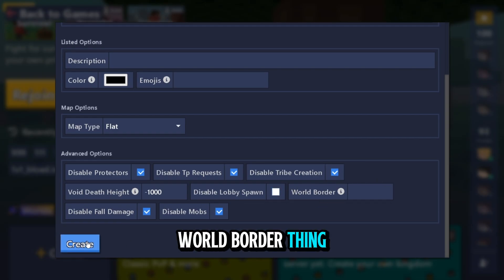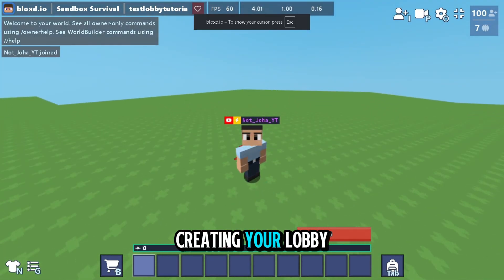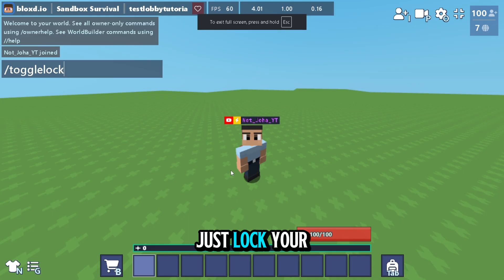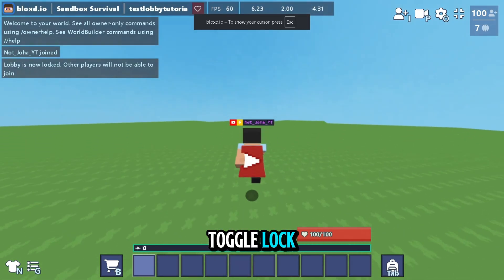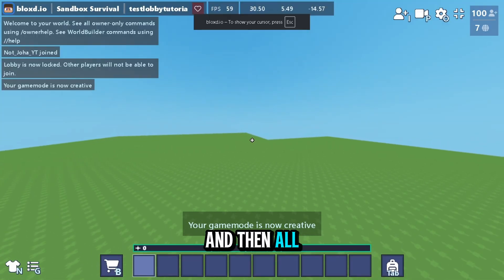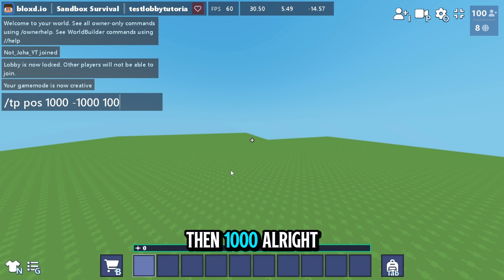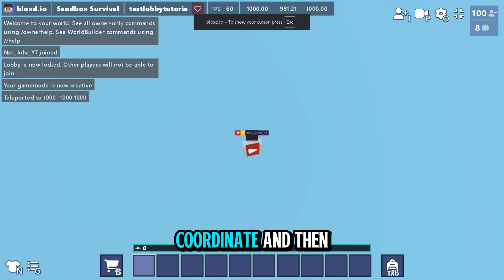After creating your lobby, first lock it using /toggle lock so no other people can join and disturb you. Then you have to TP to coordinates 1000, -1000, 1000. That's the coordinate you need to go to.